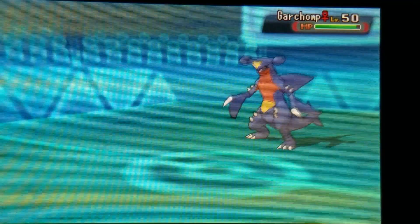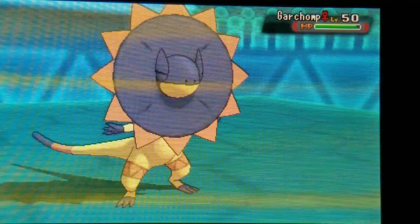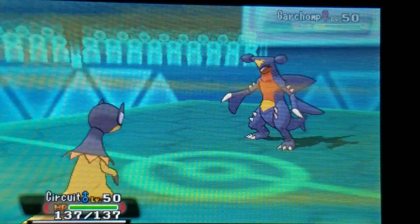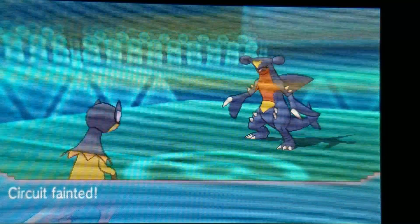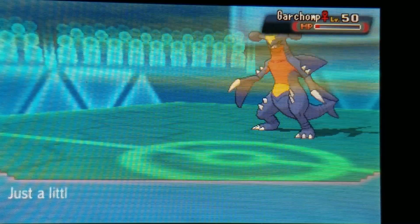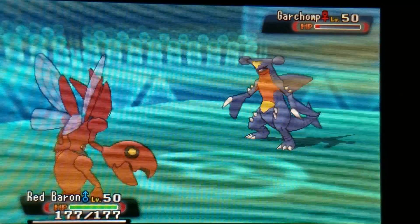The one good thing is this Garchomp is carrying a Life Orb, so I need to get some good damage off. I go out into my Helioptile - I don't know if it's Choice Specs or Choice Scarf, but I'm assuming Choice Scarf because that's what I like to run. I'm not going to be able to take an Earthquake, but I just want to get the damage off so I can bring in my Scizor and revenge kill with a Bullet Punch.